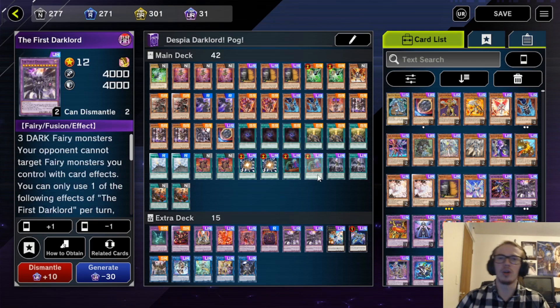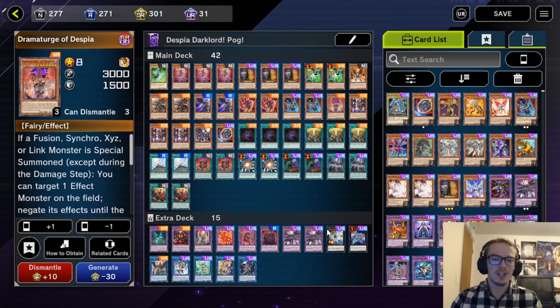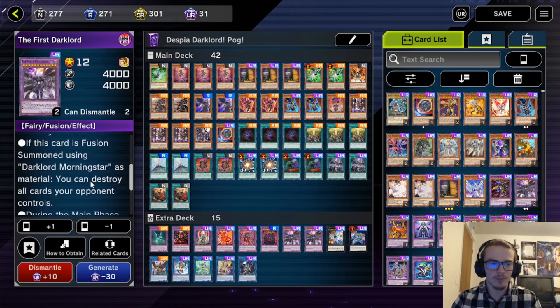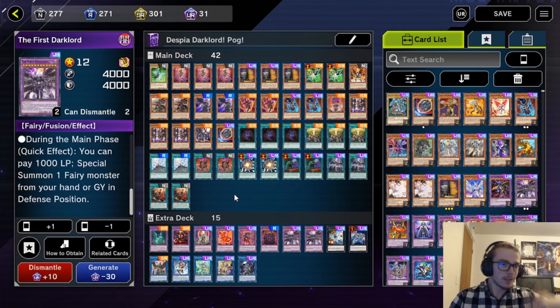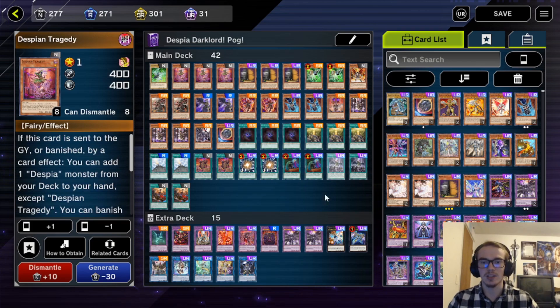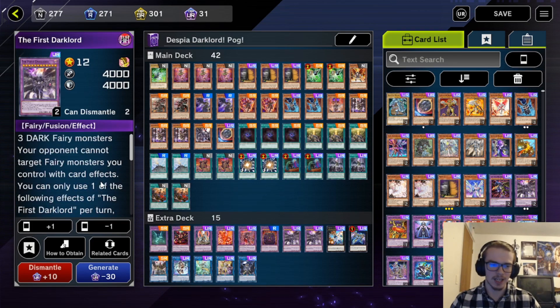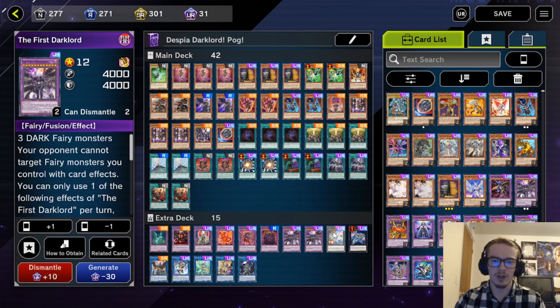Moving on, we are also playing two of the First Dark Lord. This card is very, very good and the boss monster of the deck. You can't be targeted. It requires three Dark Fairies — and all of the Despia cards are, in fact, Dark Fairies, so it allows you to go into this guy even easier. During the main phase, you can special summon a fairy monster from your hand or graveyard, meaning even if you don't have a Dark Lord, you can still special summon out your Despia cards. Absolutely insane card — protection and everything, plus it's protected by Branded, which makes it even stronger.